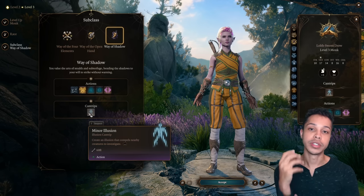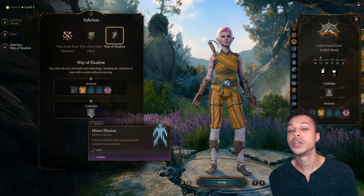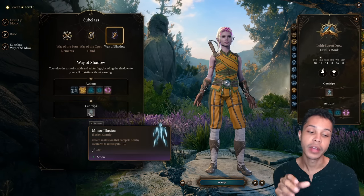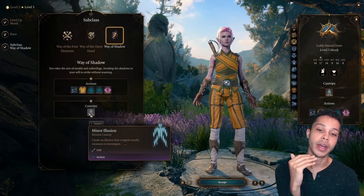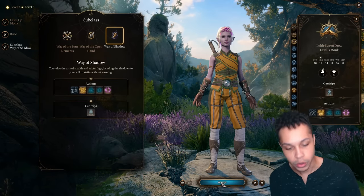Minor Illusion is a cantrip you gain access to, and it's actually really, really good in this subclass specifically. It's going to allow us to set up those assassinations and get really amazing surprise round opportunities.